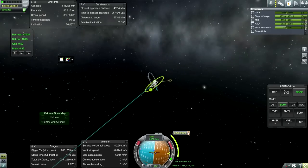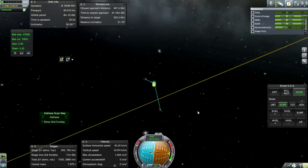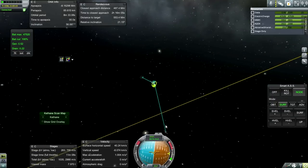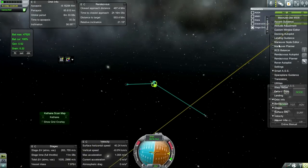Relatively painless in terms of delta-V - it wasn't anywhere near that much. But we need to make some further adjustments, otherwise we're not going to be anywhere near the same plane as the moons, and landing is going to be tough. Let's see if MechJeb can help with making a maneuver node now.